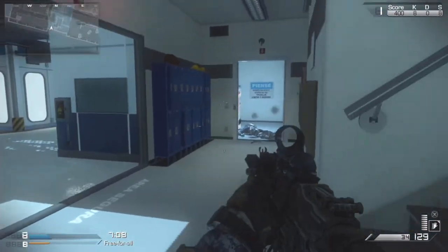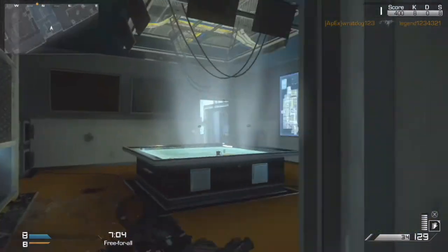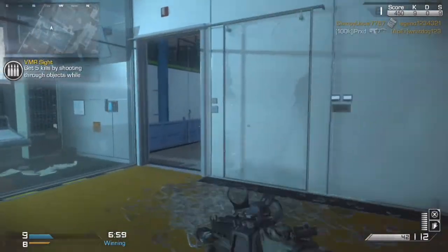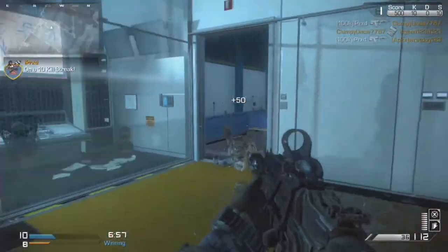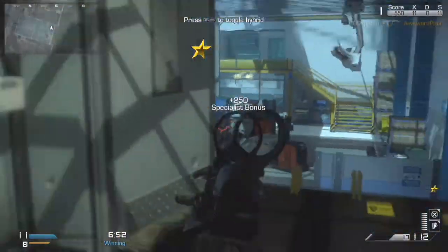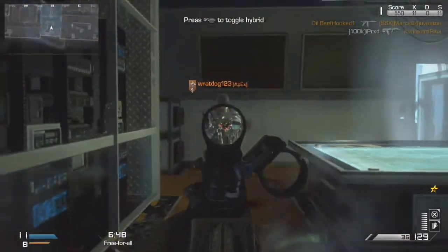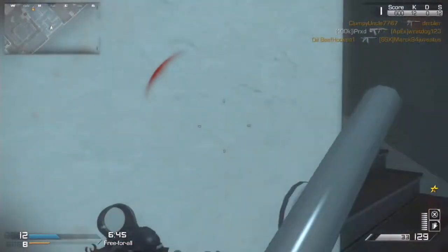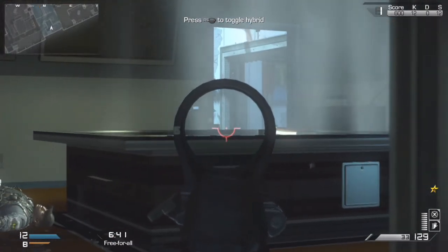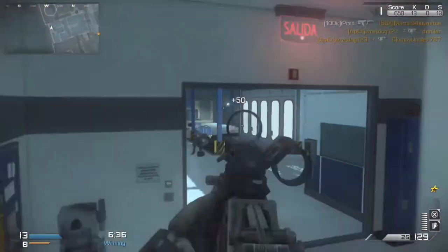I don't think I can improve the gameplay much because this is actually a relatively fast one. It's not exactly campy — I mean, I'm controlling the same building, but it's a kind of big building so there's a lot of area to cover. If you could drop a like rating, that'd be absolutely amazing. For Free For All, it's actually a kind of good gameplay as well, because Free For All does have its slow-paced games.